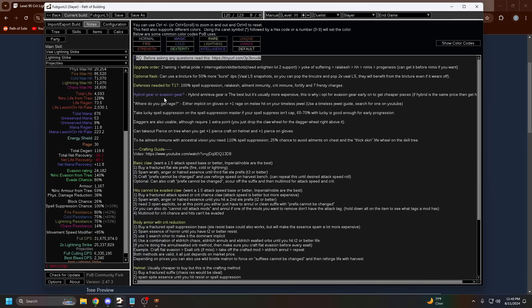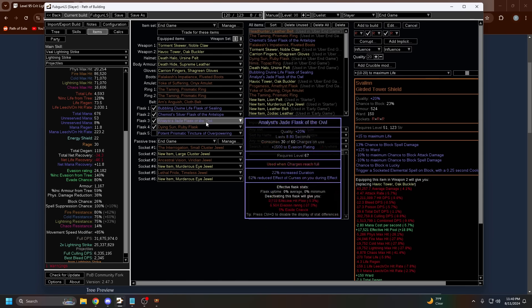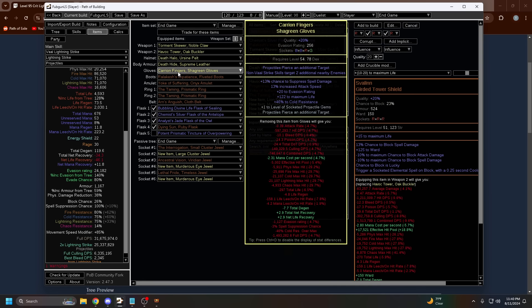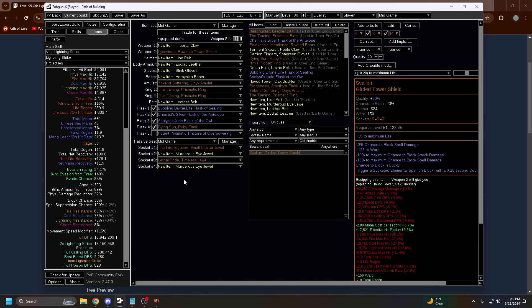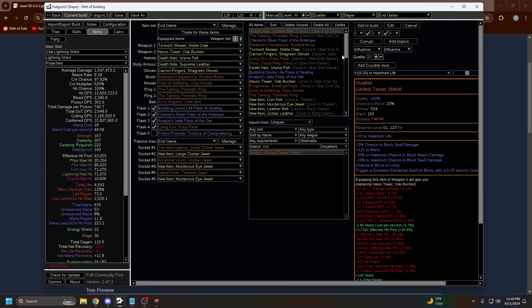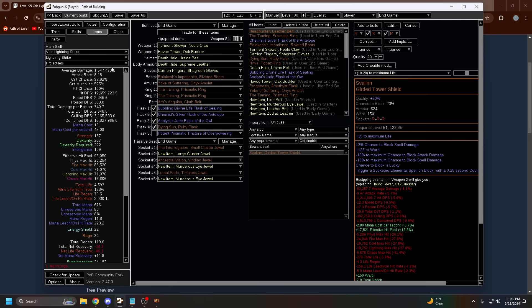Straight up, if you want to do tier 17s with my build, focus on this end game setup. This setup can 100% do tier 17s at a pretty comfortable rate. You still have to avoid a lot of map modifiers, which I'll go over in a bit. I personally did tier 17s on a mid-game setup, which I don't recommend unless you're a very experienced player who knows which mods your build can handle. This end game setup — focus on this and you can do tier 17s.